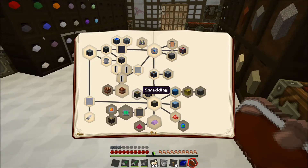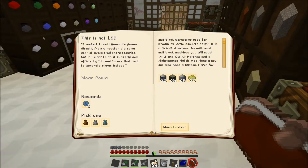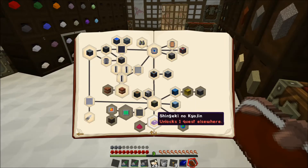There's stuff everywhere. Steam turbines — that would actually be right up our alley for using our steam for power. Then we've got a macerator. This one yields byproducts and can also be used to recycle your obsolete machines into dusts. This feature is not the same as with a disassembler — the disassembler will break the machine into its subcomponents, while a universal macerator will grind it into pure dusts.